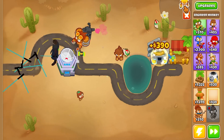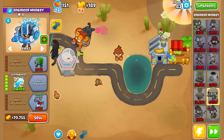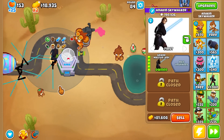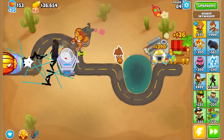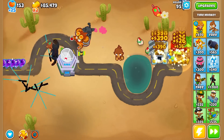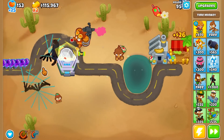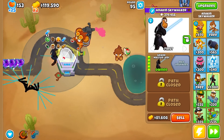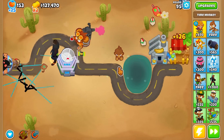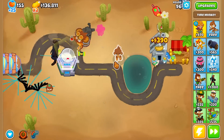We need to get an Engineer Monkey and then Ultra Boost. Is there anything else we can do to make Anakin Skywalker stronger? Let's see - round 95. This is like Order 66 versus them. He has so many lightsabers - what the heck? He already has almost 300,000 pops. Oh my gosh, the DDTs are just dying. The DDTs don't stand a chance. The DDTs are getting absolutely clobbered.